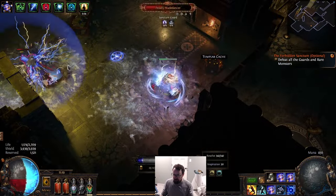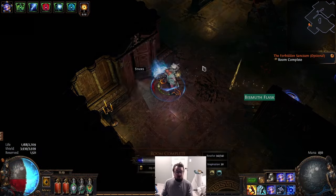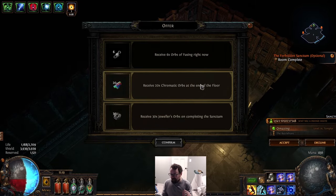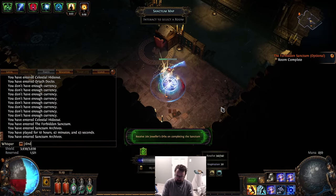Say there's two rogues next to each other — Penance Brand will start hitting both of them, and it's just a way higher damage amount than you'd otherwise be getting. It's kind of crazy in that regard.